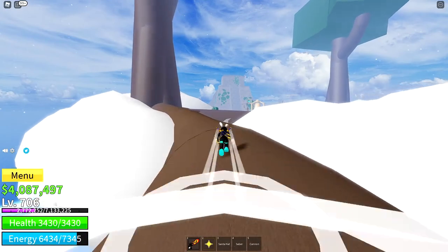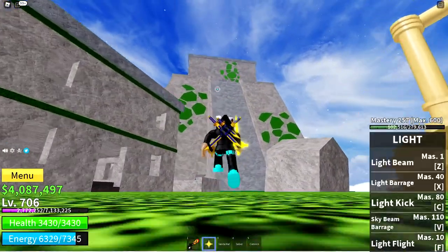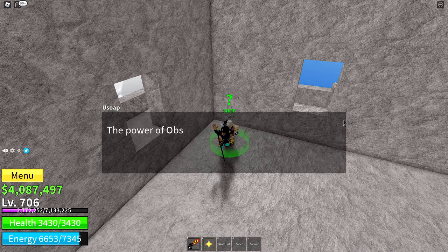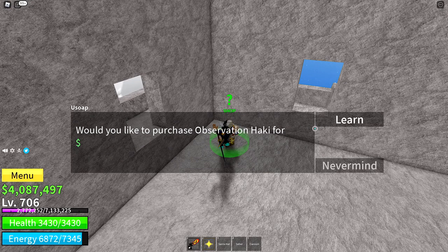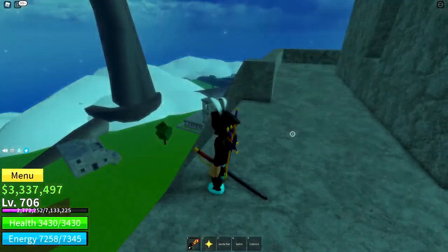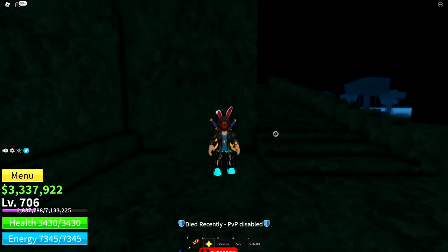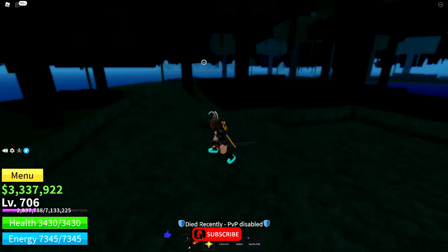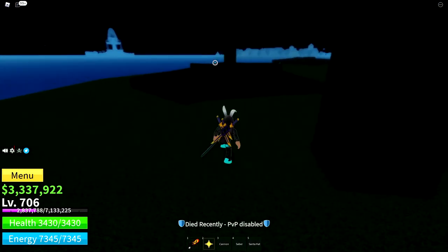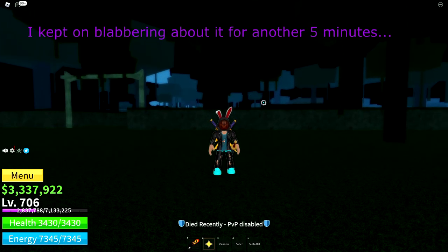You'll find Usopp right over there — he's the person who will sell you your Observation Haki. It costs $750,000. Talk to Usopp and purchase it. Now that we have Observation Haki, you can press E or K to activate it. If your Observation Haki is maxed out, you can see people from really far away — their names, their HP, everything. Anyway, have a good one and see y'all later. Peace.